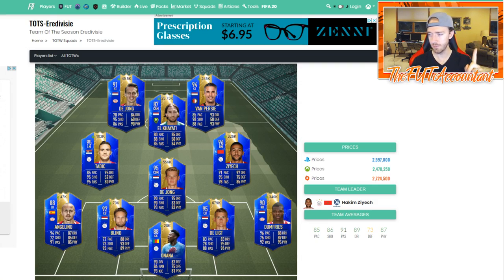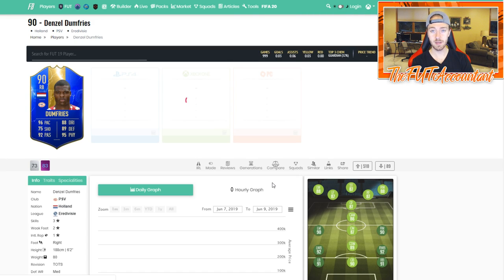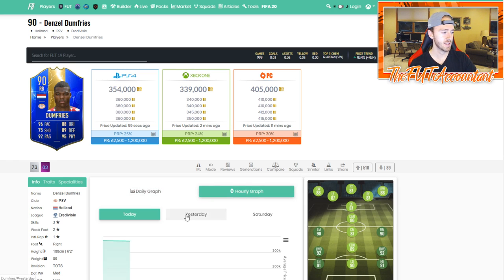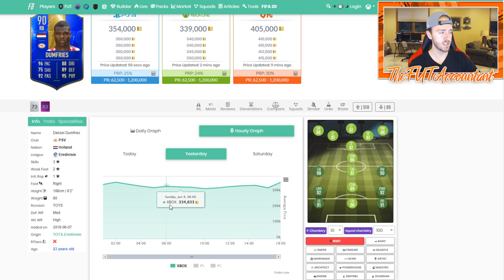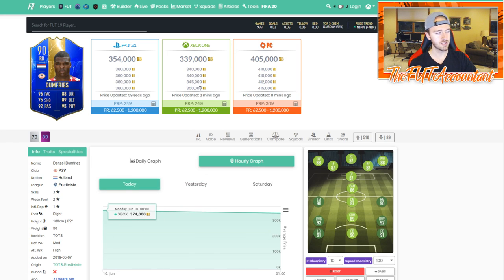Speaking of that SBC, let's look at these cards that were in it — they have been on a roller coaster ride. Looking at Dumfries, for example: this is going to happen again on Tuesday, it's been happening every week, but it's just so interesting to see these fluctuations before the guaranteed SBC comes out. Dumfries was 319K at a low point earlier today before the SBC. SBC comes out and boom, he flies back up to 360, 374 — I actually saw him at almost 400K. He went from about 320 to 370 today, so that was a pretty nice jump on Dumfries.